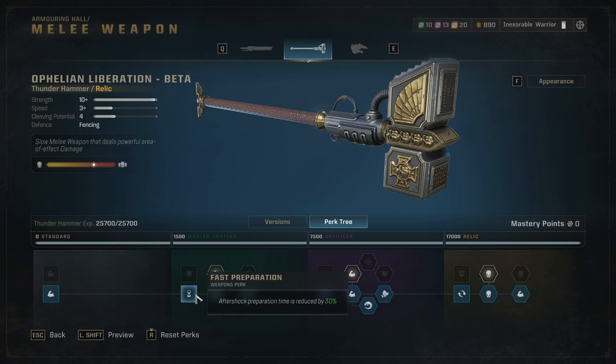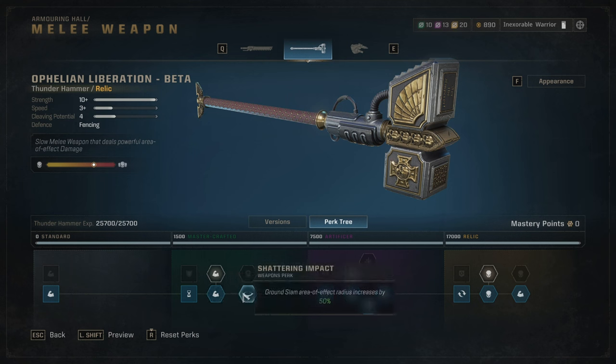Aftershock preparation time is reduced by 30%, so you can spam it even more. Just make sure you learn enemy attack patterns first or you'll suffer. Whenever you charge a heavy attack and the enemy does a red-indicator dodgeable attack, you'll get punished. Mix in light attacks to stagger them, bait out a heavy attack, then dodge and immediately go for your heavy attack.